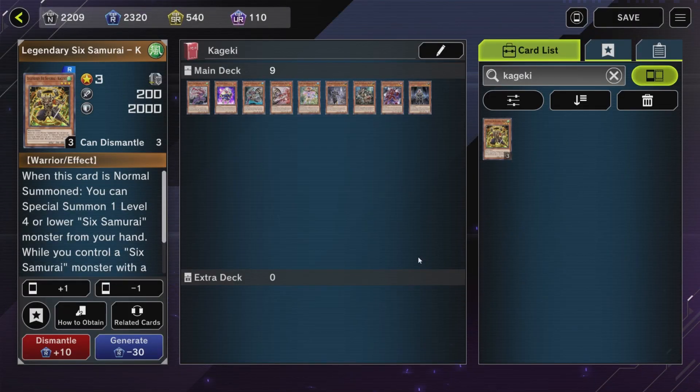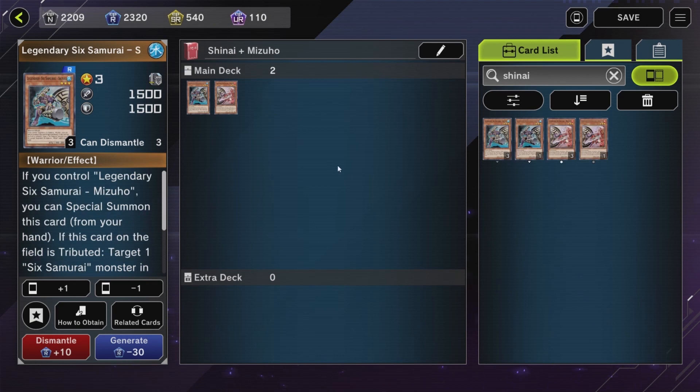So the first and easiest way to Special Summon Assault is through Kageki. Kageki's effect is when you normally summon him, he can Special Summon a level 4 or lower 600 attack monster from your hand — we have plenty of those. Another way is if you use Kageki for your normal summon, you can use Grand Master's Special Summon ability to Special Summon himself. Or you can use Fireflint Lady's Special Summon effect too. With that, we have 9 ways to Special Summon Assault through Kageki.